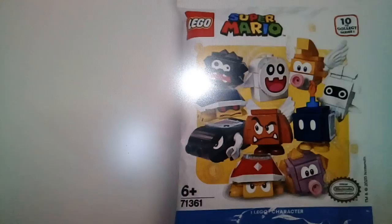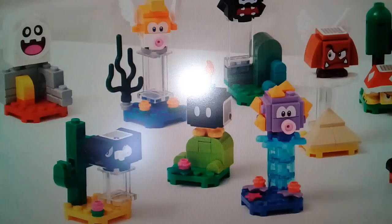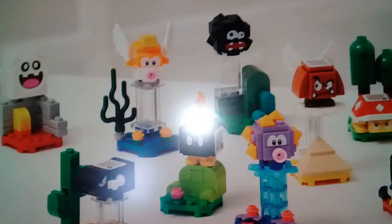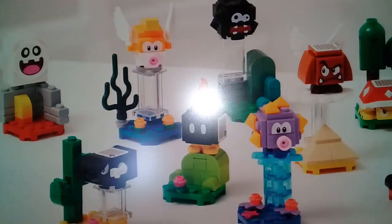There are different kinds of sets here with a lot of variety. We have these new character blind bags, which many people say are $5 a pack, but I think they're more like $4 or $4.50. We have 10 different enemies to collect: a white guy, two turtles, a Goomba, a black guy, a pink guy, a blue guy, Bullet Bill, an orange guy, and a happy white guy.